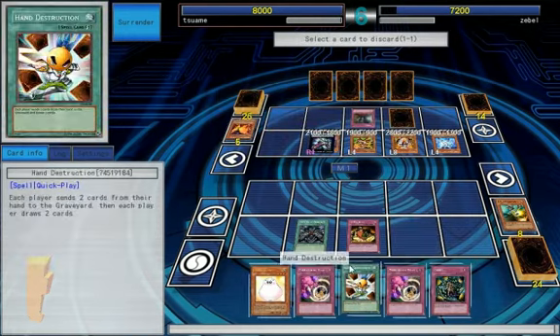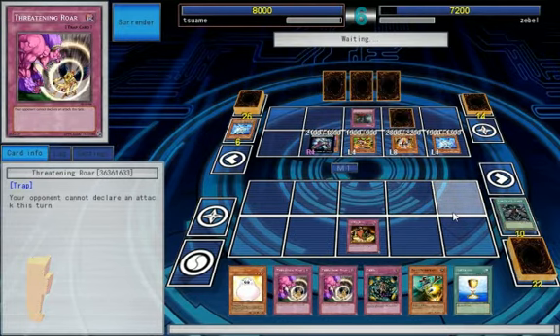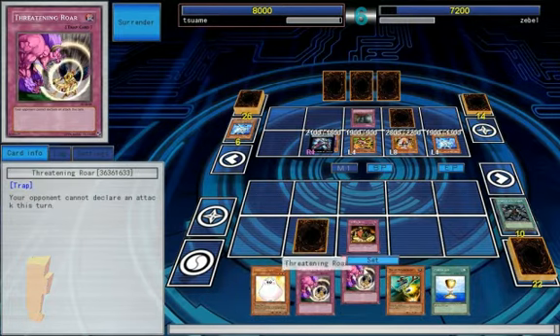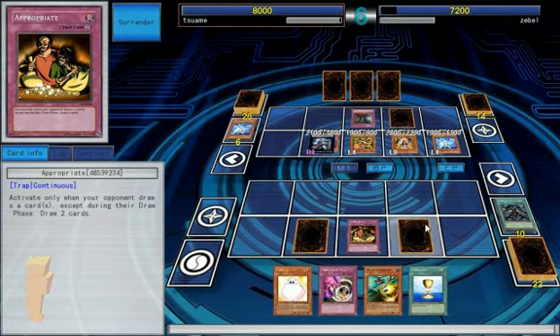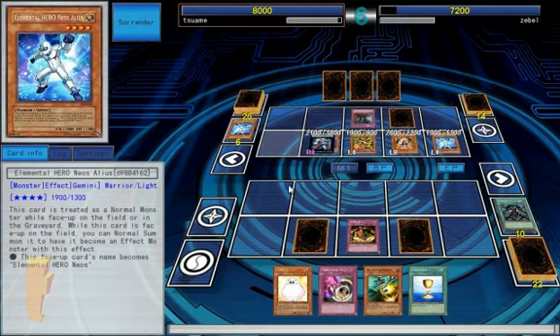We'll discard that. Great. We're gonna draw two. We can set Greed. Set that.